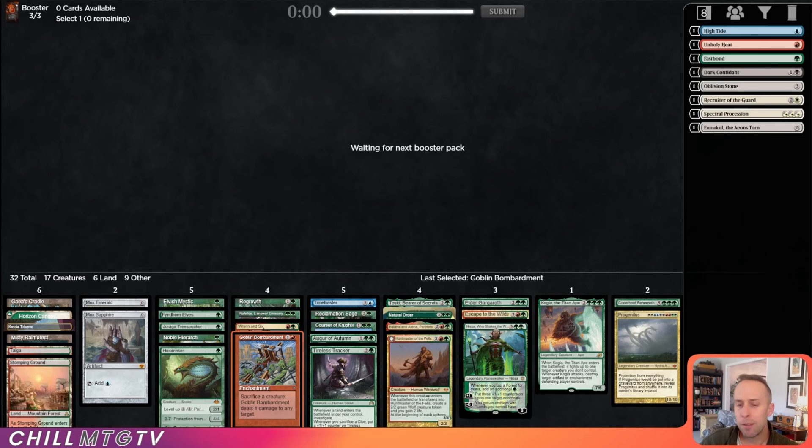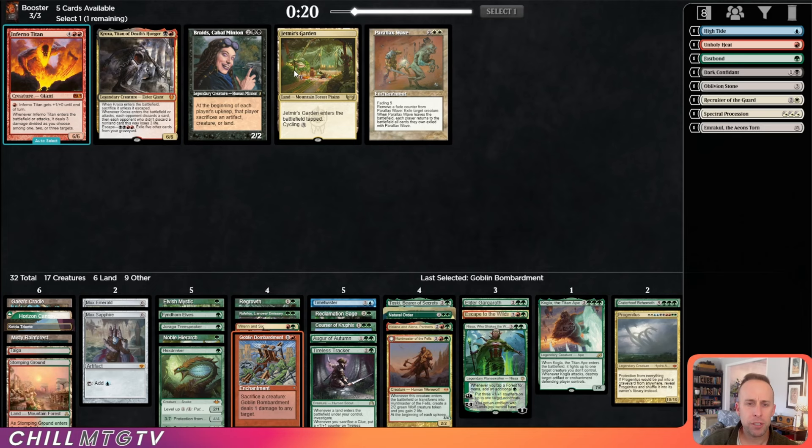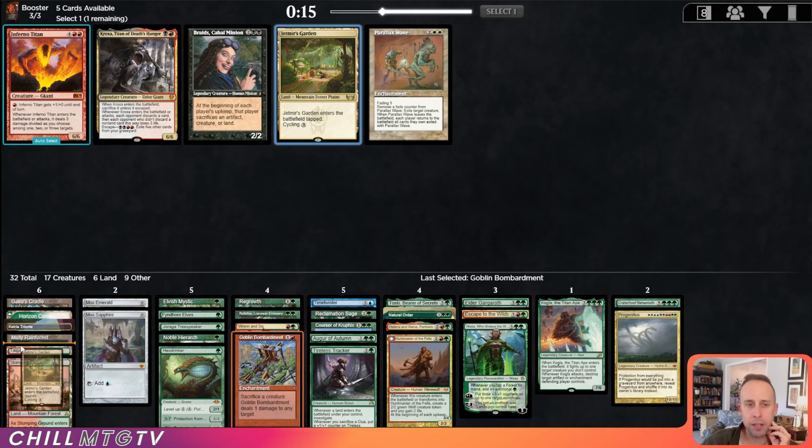Jund Midrange's Garden for another Mountain-Forest, and Inferno Titan. I think Inferno Titan's better, but we're not playing double-pip red, so we can't really take it.